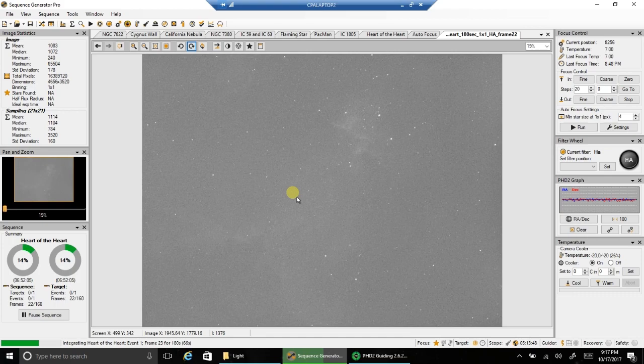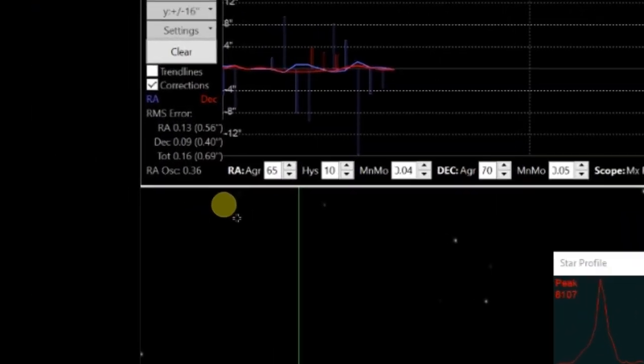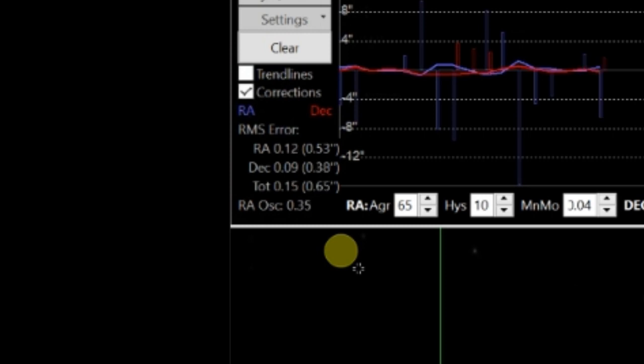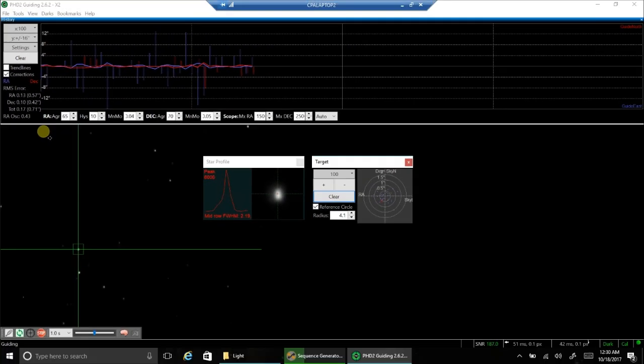I've got the hot hand right now and I'm going to stick with it. So I'll be back later. Here's what my guiding looks like right now: 0.74, 0.71. The seeing conditions — I don't think they're very good right now. The guiding is a little weird. My mean readout was higher than normal, kind of like last night. The skies aren't perfect — even though when you look up they look perfect, but they're not. I guess if the guiding can stay in this range, I'll take it. This is probably going to be a two- or three-night project.